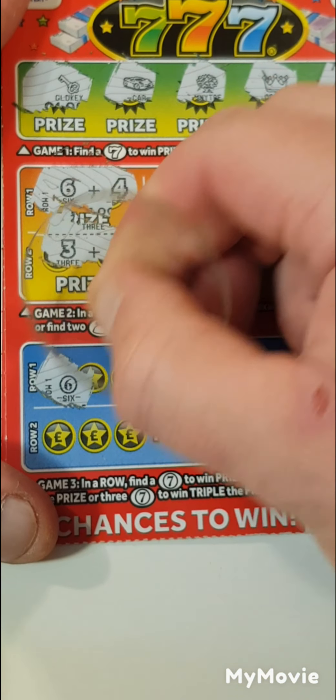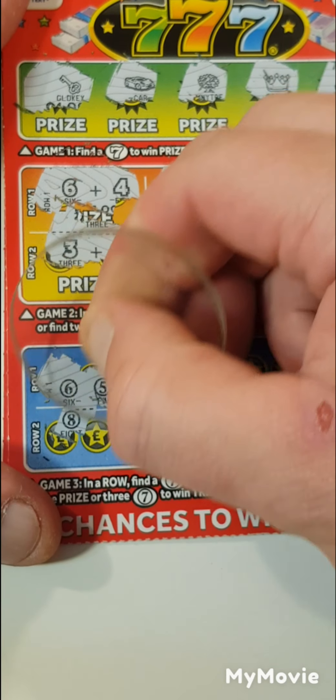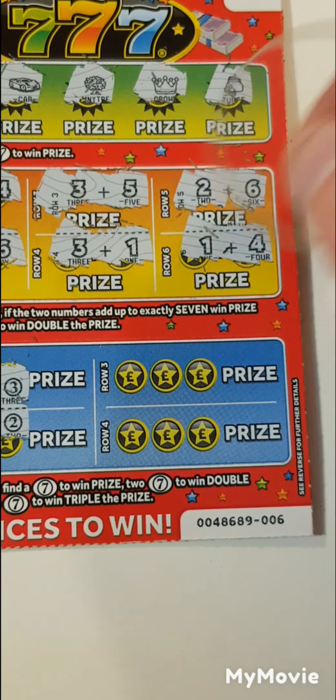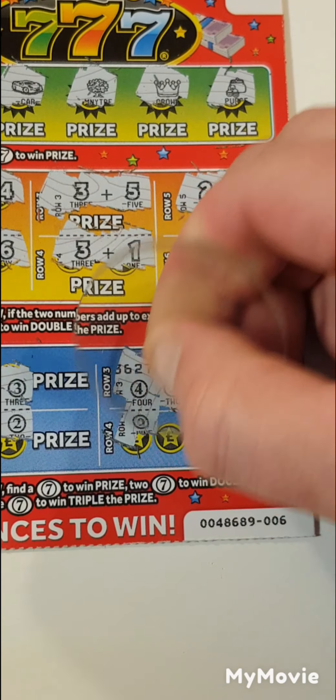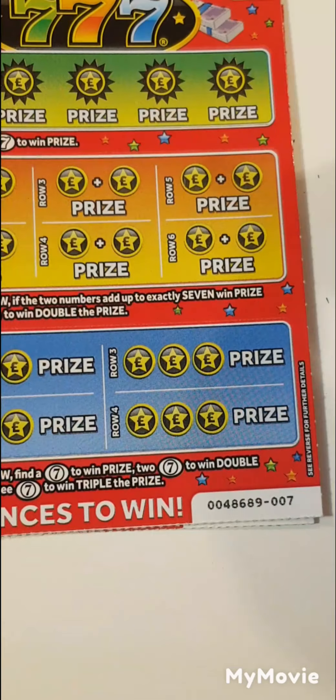Can we find the sevens down here? We have six, five and three, eight, one and two. Four, two and eight, nine, eight and one. Nothing on that card.